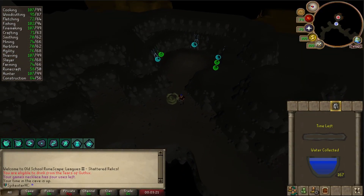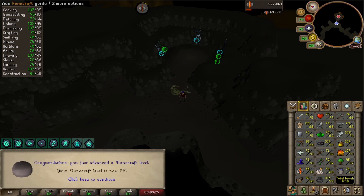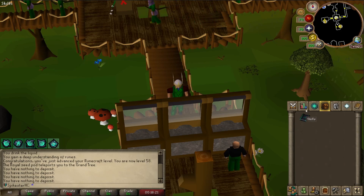Just did another round of Tears of Guthix — I should be getting some Runecrafting XP. Got 8 levels there, not bad. It's about time to start chinning and get my ranged level up. I think I might be able to get a Monkey Slayer task, which should help — I can kill maniacal monkeys and hopefully they count towards Slayer so I can get the Black Mask boost and some Slayer XP.